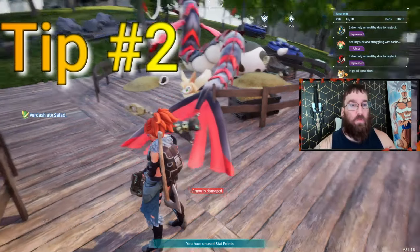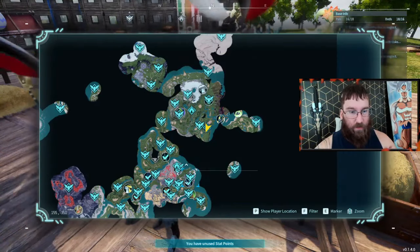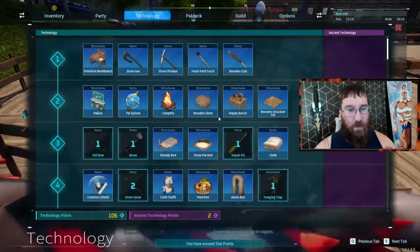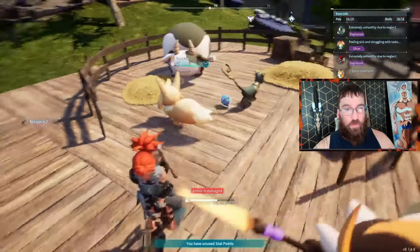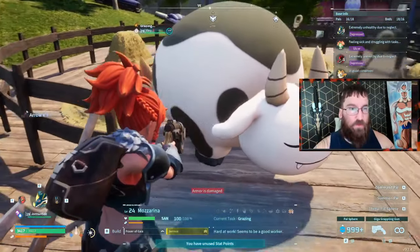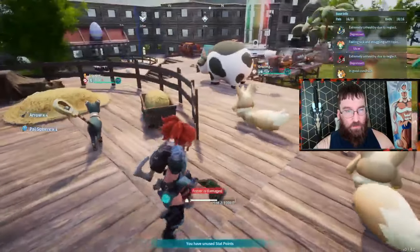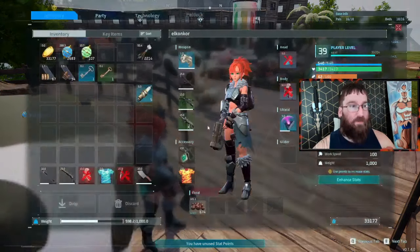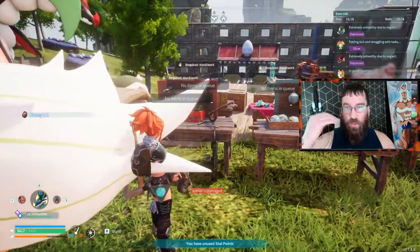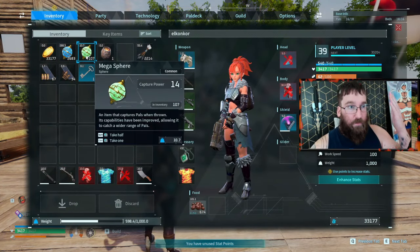Our second tip is to get one of these little Vixies. You get a Vixie pretty early on in the main areas. As soon as you can, unlock the ranch. If you put a couple Vixies in here, she can dig up pal spheres and arrows so that you don't have to spend resources getting them — you can just passively be collecting pal spheres. I have 2,600 and I haven't crafted any of them. And once you get a pal condenser and upgrade them high enough, she'll actually start digging up mega spheres.